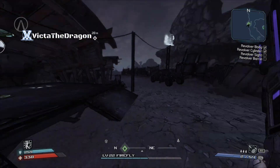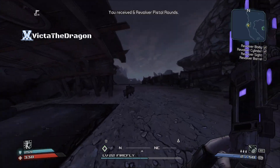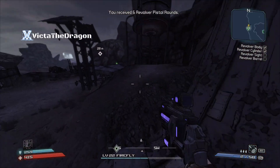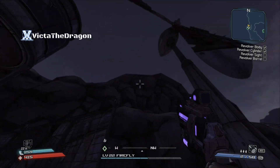Let me just check inside these huts — nope, nothing here. See, the problem with these quests is you don't know where the parts could be — they could be anywhere for all I know. One could be at the top of that... what the hell?